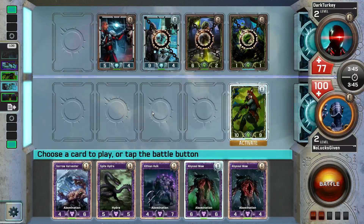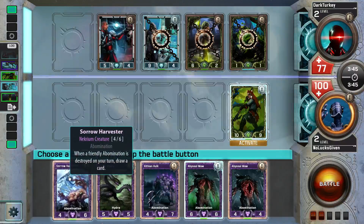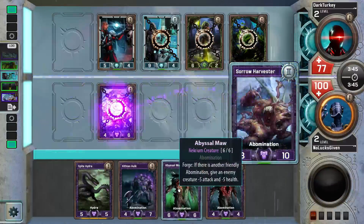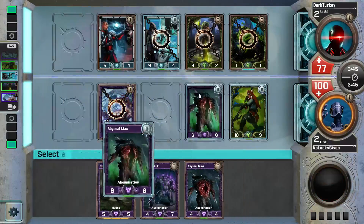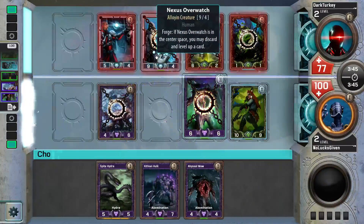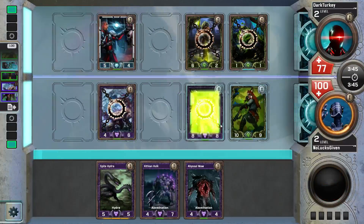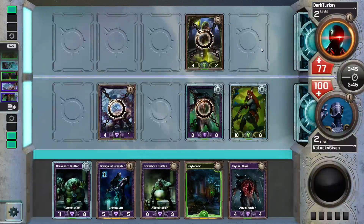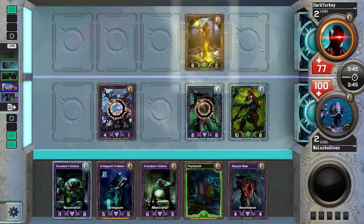We also have the plus-two plus-two to consider. Another option is to use that minus-six minus-six to get in 10 damage, but I think I'm already over that. Let's go like this — a few different plays can be made, but I think this play is reasonable. We're playing Graveborn Gluttons and Abyssal Maws, and I'm sure some of my creatures are going to be dying off so I might be able to draw cards.